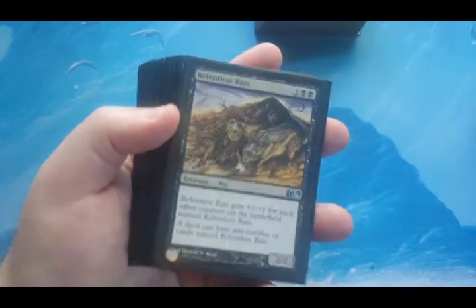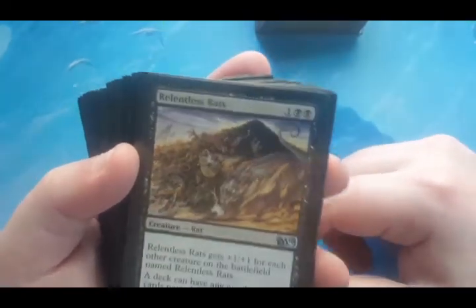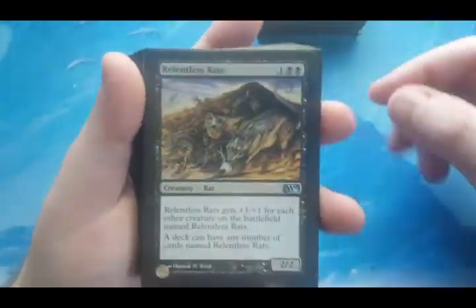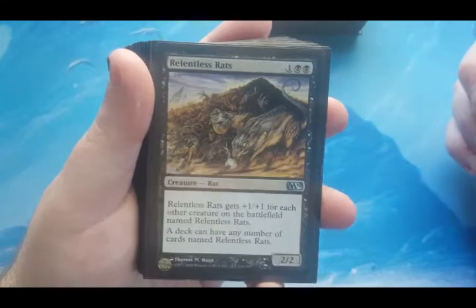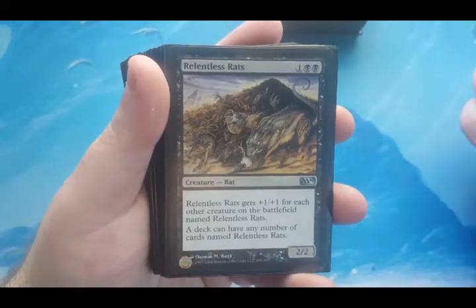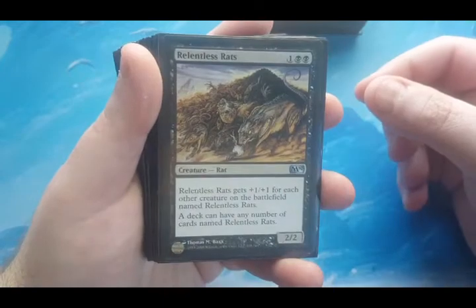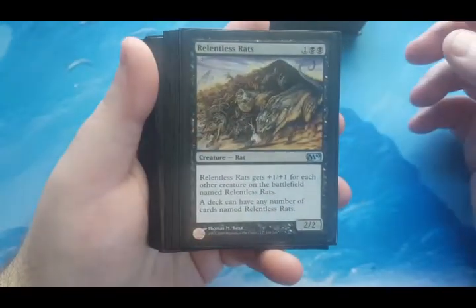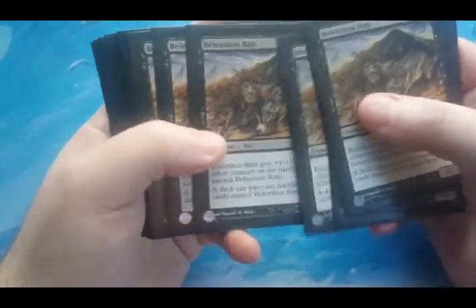Devotion is probably the most important part of fueling this deck as far as mana goes. The reason I went the route I went is because I'm using a Relentless Rats package — I have 20 of these in the deck. They cost one colorless and two black, which is important because those two black symbols add to your devotion. It's a 2/2 that gets +1/+1 for each other creature on the battlefield named Relentless Rats. Also, a deck can have any number of cards named Relentless Rats, which breaks the normal Commander rule.